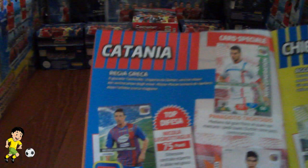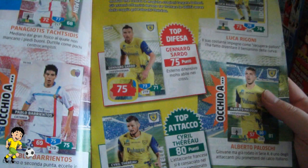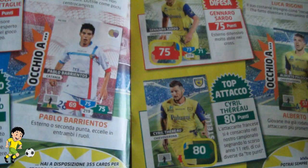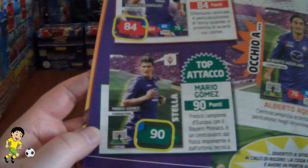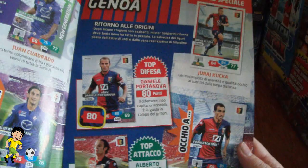Then you have Catania, with the old Juventus centre-back Nicola Legutaglia at 75 in defence — getting on now. And then Chievo Verona with their French striker rated at 80. And then of course Fiorentina, where the top attacker is Mario Gomez, formerly of Bayern Munich. I would have thought Giuseppe Rossi would have been the best striker for Fiorentina, but who knows.